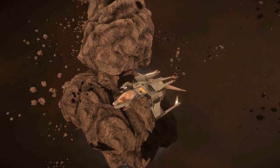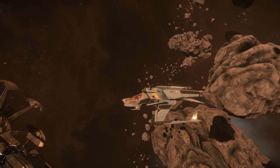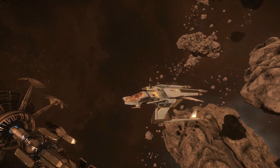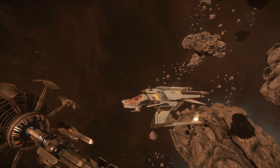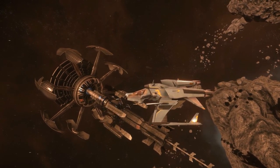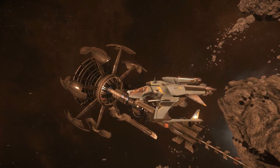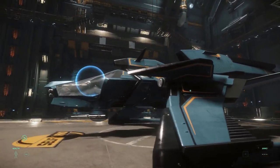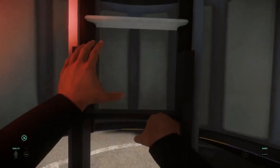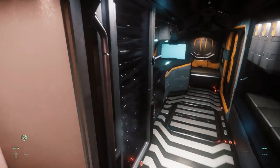The Mustang Beta, the exploration variant of the Mustang starter series, is more of a dedicated exploration vessel and seems to be a much better option for exploration than the Aurora LX. So if you are really serious about exploration and want to start discovering points of interest and maybe new planets, you should probably take a look at the Mustang Beta. It comes with a Tarsus Electronic Leaper jump engine and has a much bigger range than the Aurora LX, allowing you to jump further and make more discoveries.